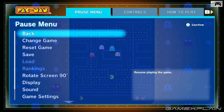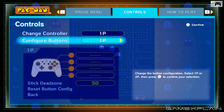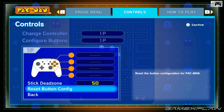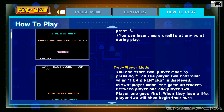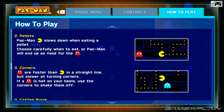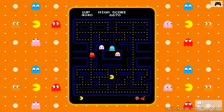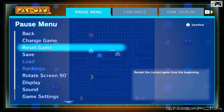Let's check out the options, which you can access by tapping R. There are three different tabs: the main pause menu, the control screen where you can change which controller you're using and configure the buttons however you want — though in Pac-Man there are no buttons really. You can also change the stick dead zone, and there's a how-to-play section as well as a two-player mode walkthrough.